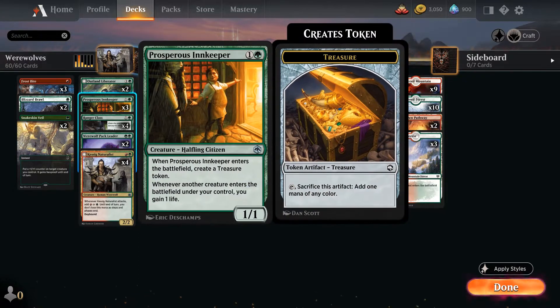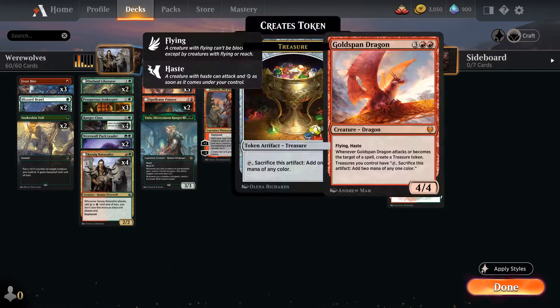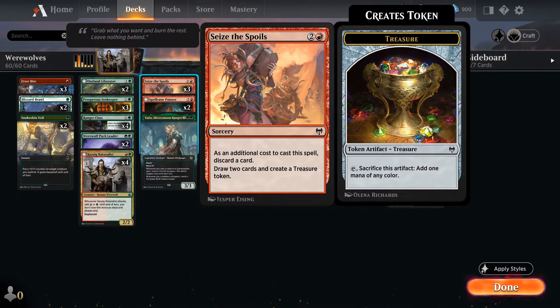I highly recommend using it. I threw in three Prosperous Innkeepers — it just makes this deck more resilient. You're gaining life as you go, it puts a treasure token on that helps with ramp. Everything you drop gives you life gain. The Verus has reach. And Seize the Spoils is a super great card — contributes to ramp with the treasure token, and if you get extra lands you draw two cards.